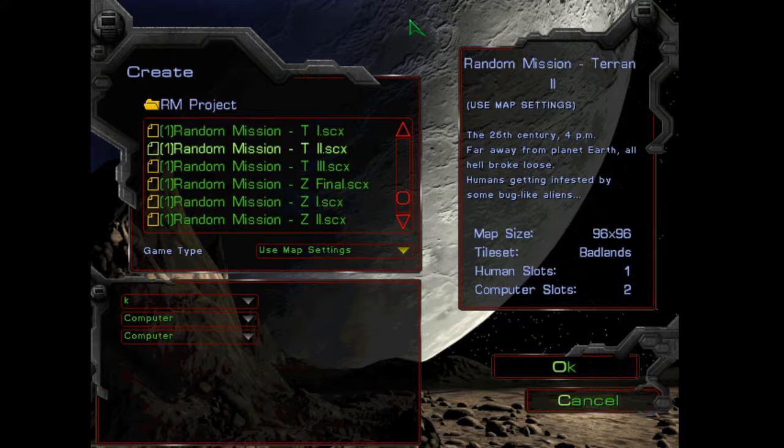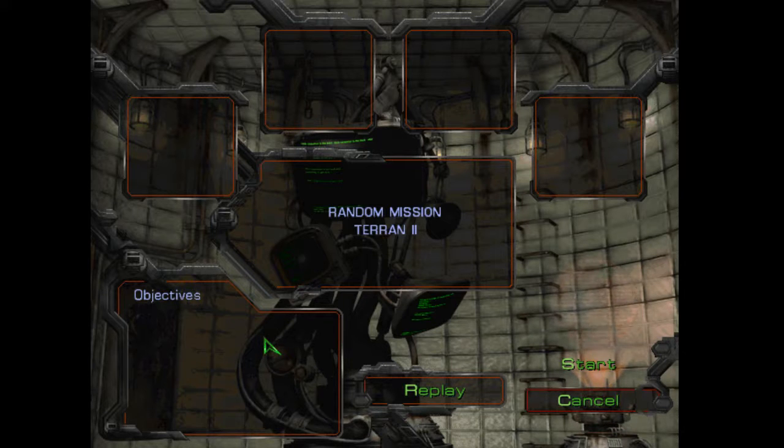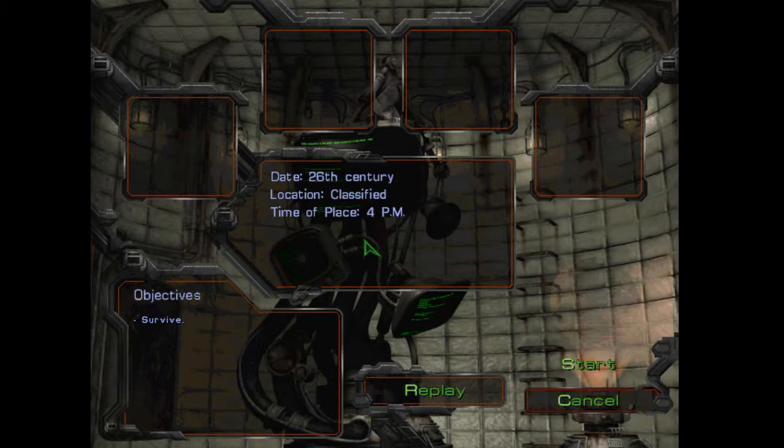All right, I am back. Last time we left off on random mission turn 1. If you continue you'll go to random mission turn 2, so let's get started on another random mission. There is no story or lore behind this — the 26th century, 4 p.m., far away from planet Earth, all hell broke loose: humans getting infested by some bug-like aliens. Survive. 26th century classified, time of place, 4 p.m.